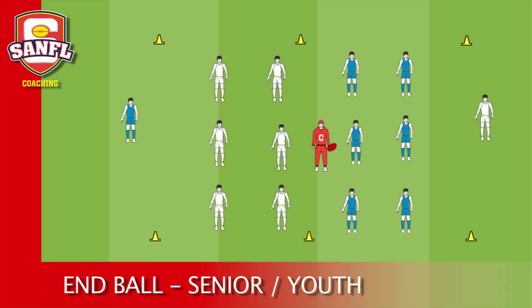End Ball. Form a rectangle 30 by 90 meters. Form two teams of seven with one target player from each team positioned at the end of the rectangle, creating a six by six in the field.